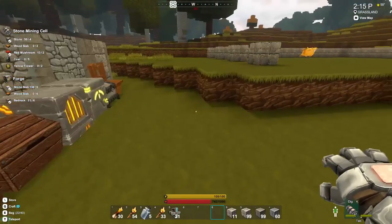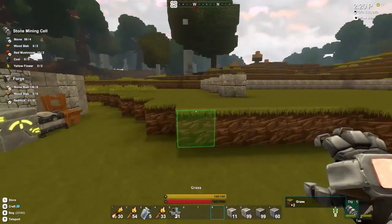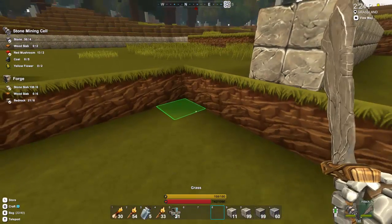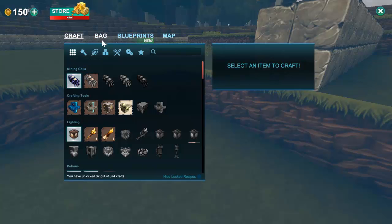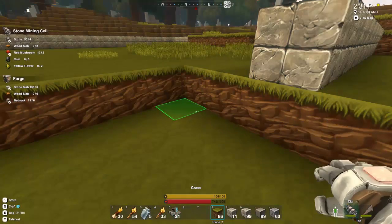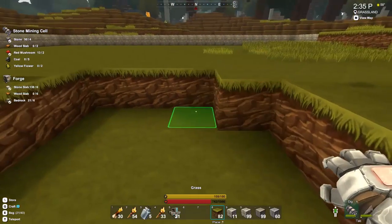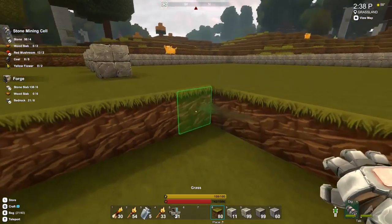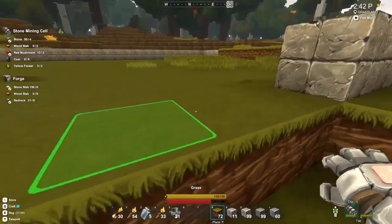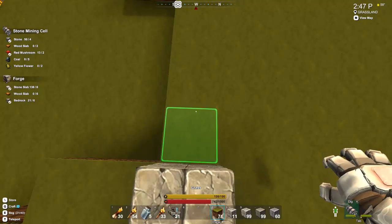I need to fill in this area now with grass. I dug this out when I created my little dirt hole, now I'm putting it back - being eco-friendly you might say. Leaving it as I found it, apart from the huge stone house which I'm building on top of it. Probably best we don't mention that.